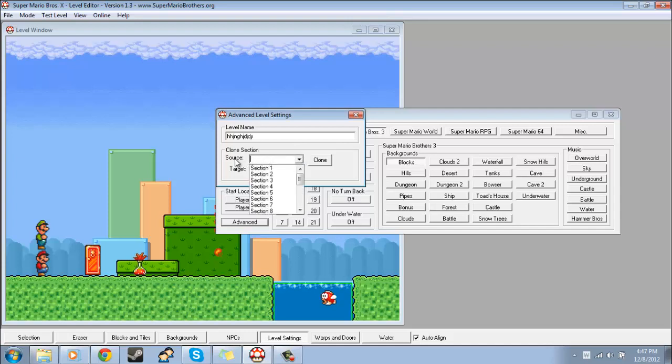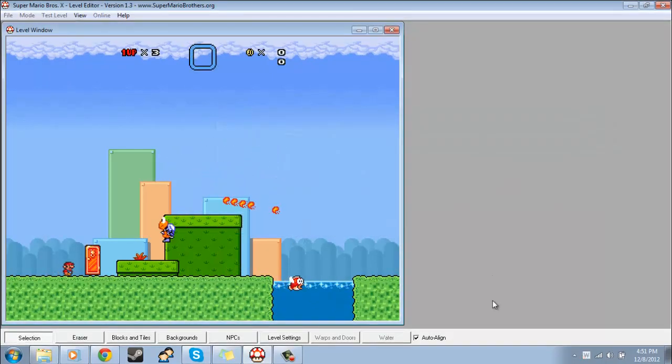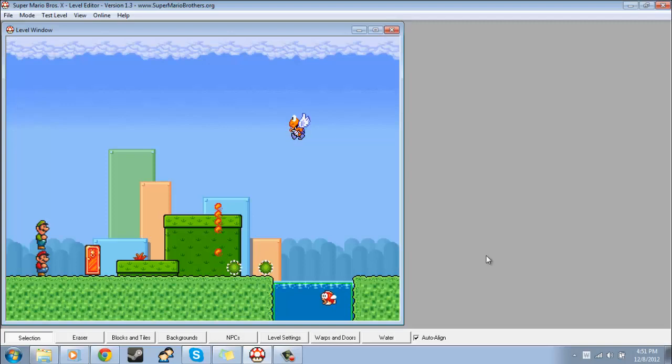And this clone section option — basically where it says source, you select the section you would like to clone. So I'll just do section one, and then let's say I want to clone it to section three — I'll put target section three and hit clone. And now this is section three, and see, it's exactly the same as section one.